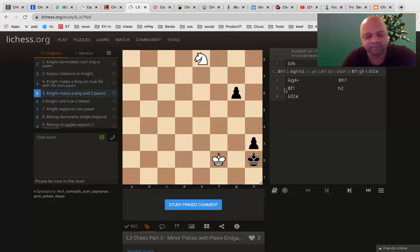All day again. All right. So, number 5. Again, see the position. Again, the black king is hemmed in front of a rook pawn. And white king is not allowing him to escape. That's the key characteristic. So, first move is knight to f6.